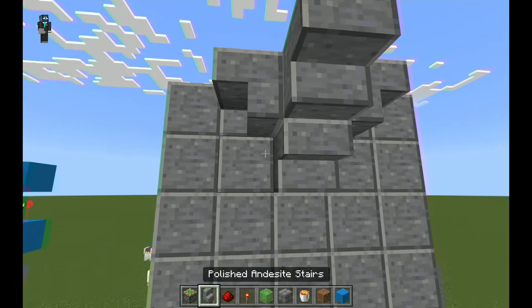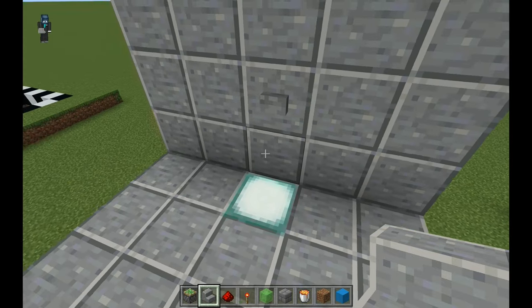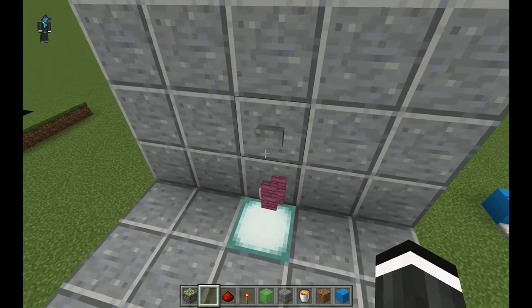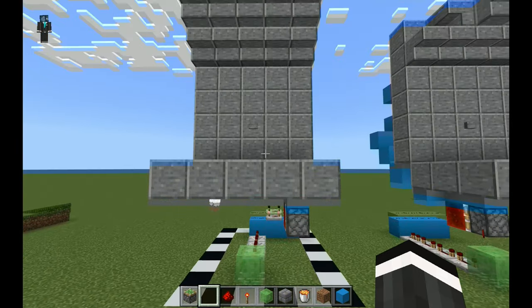I made the roof a little bit different on the Bedrock Edition one, but it doesn't really matter how you make it. So let's go test it out — I'm gonna throw some stairs on here and press the button, and as you can see it works just like that.